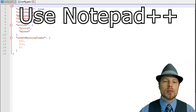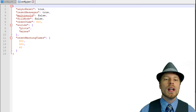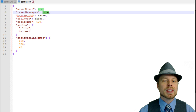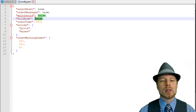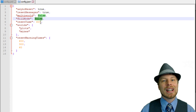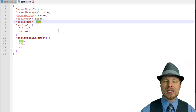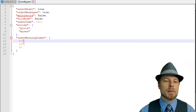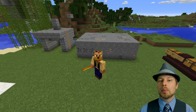Jump into the module config, then mines, and open `config.json` with Notepad++. You can disable reset messages if you don't want those broadcast. You can enable or disable multi-world support. The coolest option is fill mode — set it to true and rather than resetting the entire mine, only missing blocks get filled. Then there's reset time in seconds: one hour, 30 minutes, and one minute intervals.